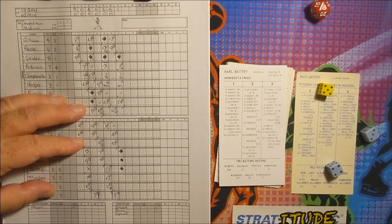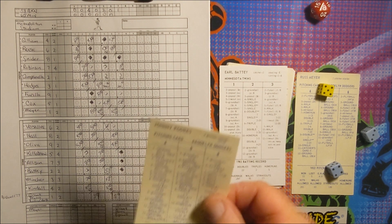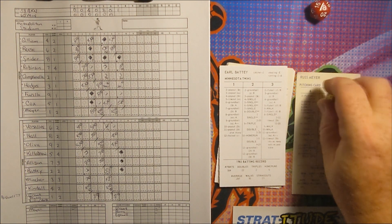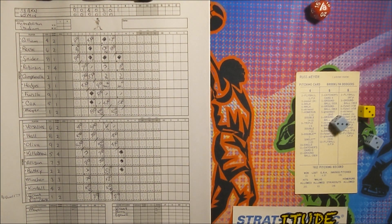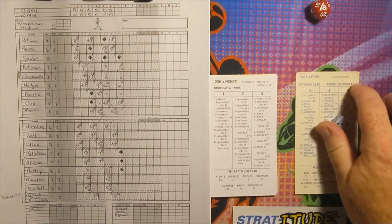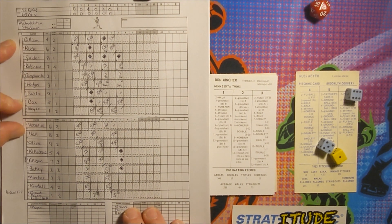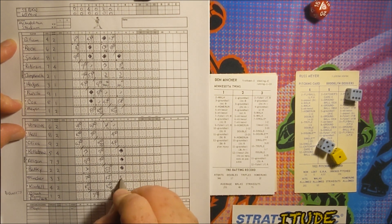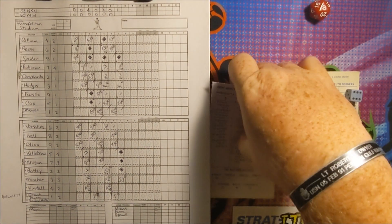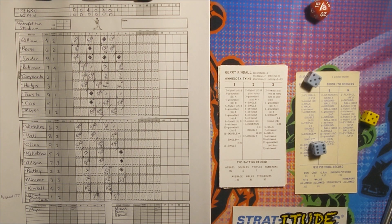7-2, nobody out, here's Earl Battey — 5-7, a deep fly ball to center field, way back, high, out of here — gone! Back-to-back-to-back home runs for the Twins! It is now 7-3. Meyer gets his ninth endurance point. The Dodgers get Johnny Padres warming up in the bullpen. Don Mincher — 1-1-1, a ground ball to third; Cox to Hodges, out number one. Sigh of relief for Russ Meyer. Jerry Kindall — 5-11, grounds out to Hodges unassisted, two away.